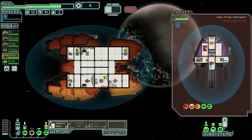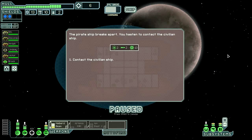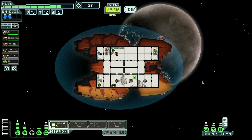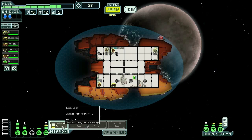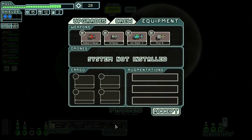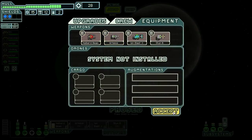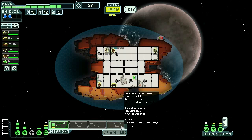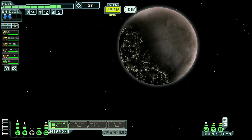Oh, you have a mantis fixing your shields — how quaint. Just damage all the things. Nice to know ya. Contact the civilians — they give us a stun bomb, which is actually an interesting option. Although it takes longer to charge than the Halberd Beam apparently. The stun is 15 seconds, the Halberd Beam takes 17 seconds. It only does one damage — that's garbage. I wish we found the store now so I could sell it.